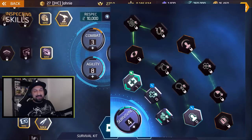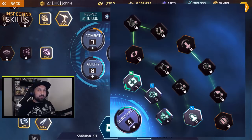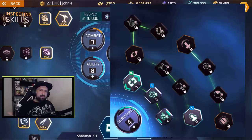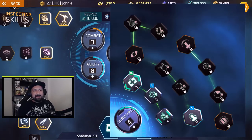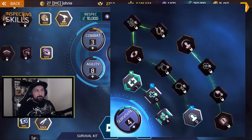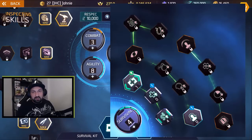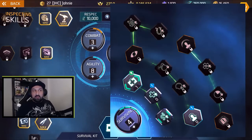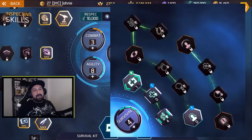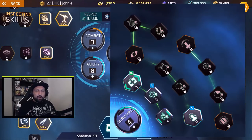Another thing I want to talk about is invisibility tech. It's only seven points now, so it's going to be much easier to play around with it. I think it's not that great in PvP – even if you're invisible, people can still kind of see you. But in PvE it's going to be interesting in some dungeons. It's gonna help with speed runs a little bit. You'll have a chance to sneak to a switch in Voltaic Fist for example, or as a blade dancer sneak past explosions. It's gonna open a few more possibilities.